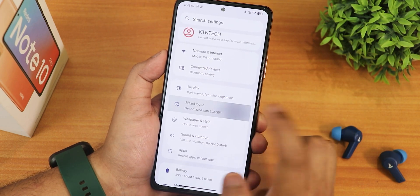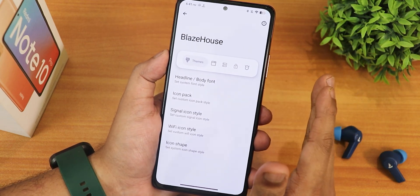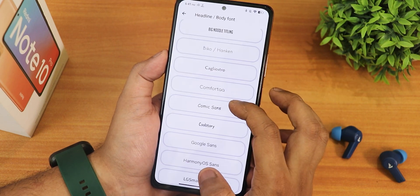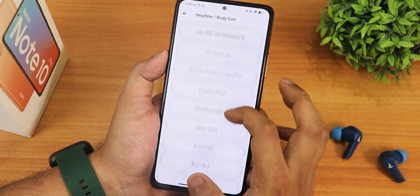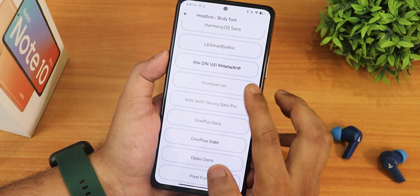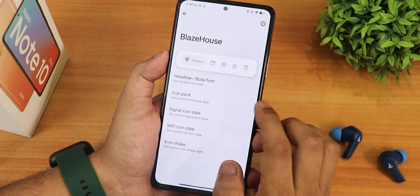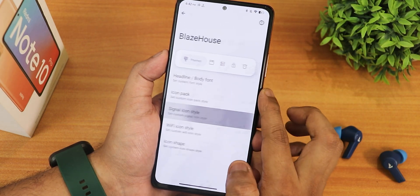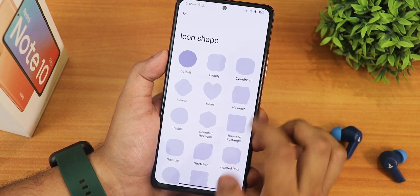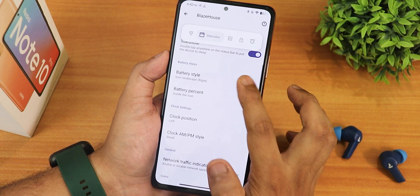Inside Blaze House you get a plethora of customizations — you can check the timestamps to skip this section. For fonts, we have Big Noodle Titling, Google Sans, OnePlus Slate, and others. The Nothing Dot font doesn't appear to be there. We have icon pack options, signal icon styles, Wi-Fi icon styles, and icon shapes.